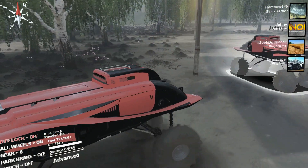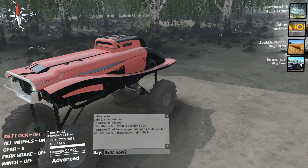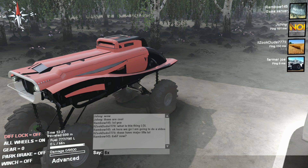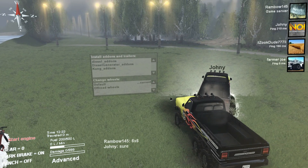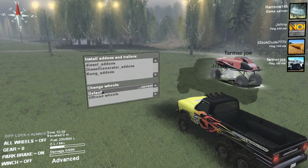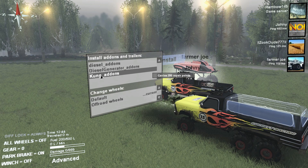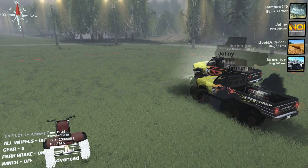All right, we're going to do a six by six now. This thing smokes like it's killing mosquitoes — there we go, that's better. So we have stock looking tires, we'll go with those. We have a generator, we have diesel, we have that. Oh, that looks nifty. We'll put the generator in there.